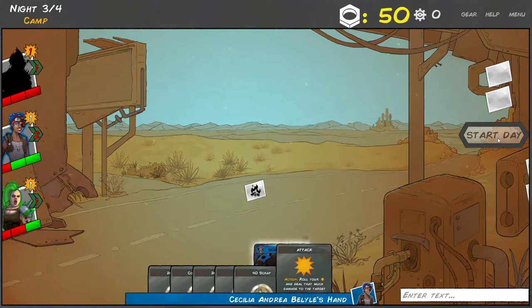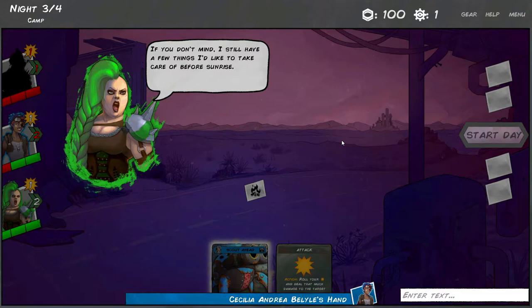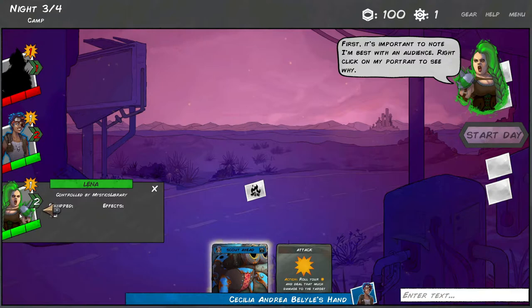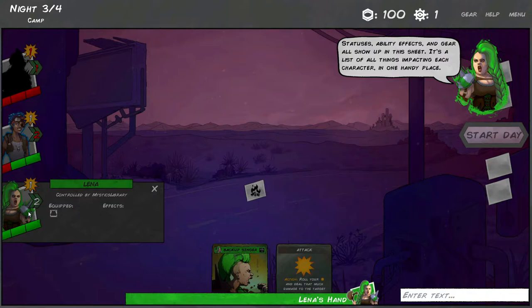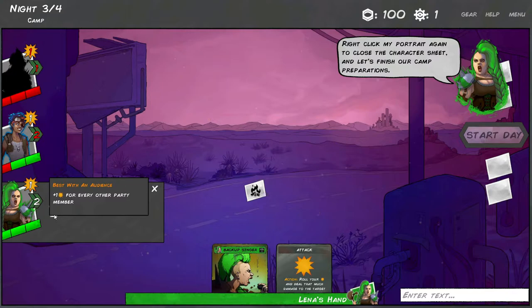Any sign of Buster? Not yet. Right-click on a portrait to see the character sheet, which shows more details about damage, movement, and any extra abilities. Statuses, ability effects, and gear all show up in this sheet - it's a list of all things impacting each character in one handy place. Lena's 'best with audience' ability gives her plus one attack for every other party member.